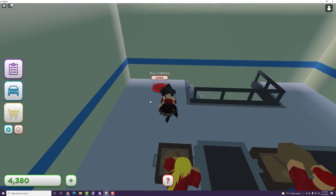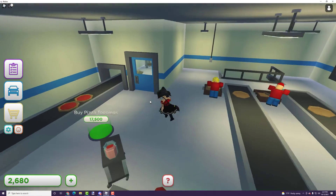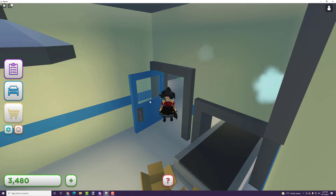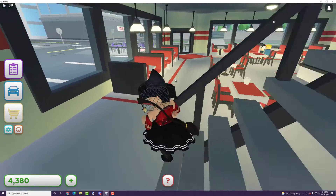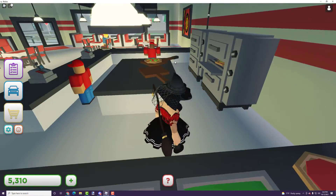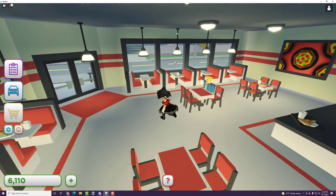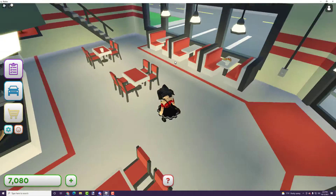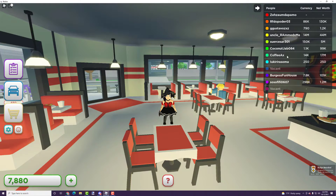Most tycoons you just build stuff and that's it, but this one adds extra elements — you can still do role-playing because many objects are interactable. In the pizza place, it would be really cool if you could actually build pizzas and run it like your own shop, kind of like Pizza Place. You can also earn badges as your net worth adds up over time.